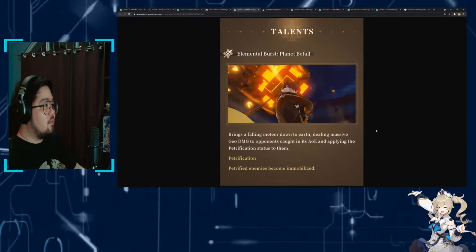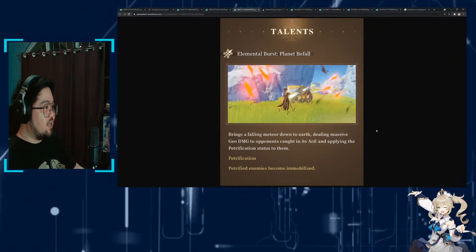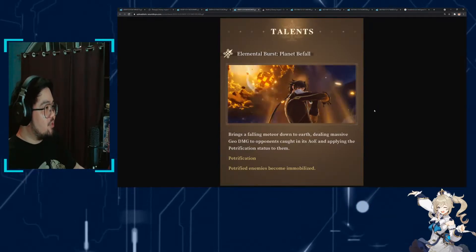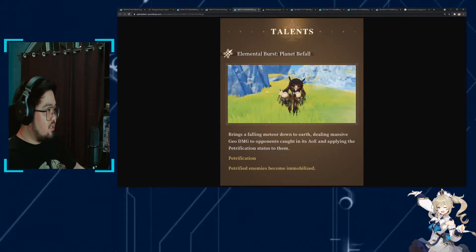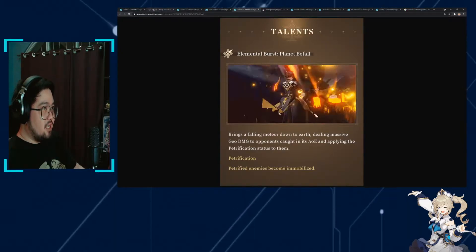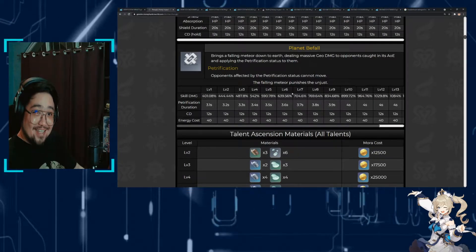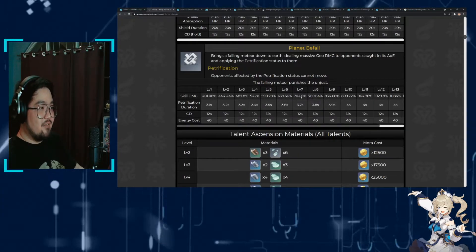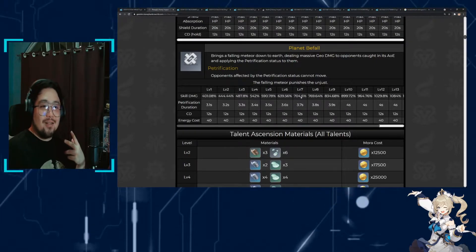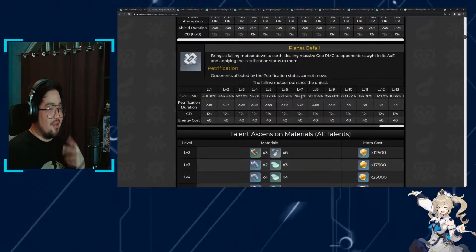Now onto his elemental burst, Planet Befall. This is what makes Zhongli such a great support, because the Petrify effect is so interesting. He'll summon a meteor, deal an insane amount of damage, and enemies get turned to stone — that's the Petrify effect. The damage is actually pretty nice: 704% at level 7. That's not small. If you build Zhongli for damage, that's gonna hurt. The skill is simple and direct, but sometimes that's just the best thing.